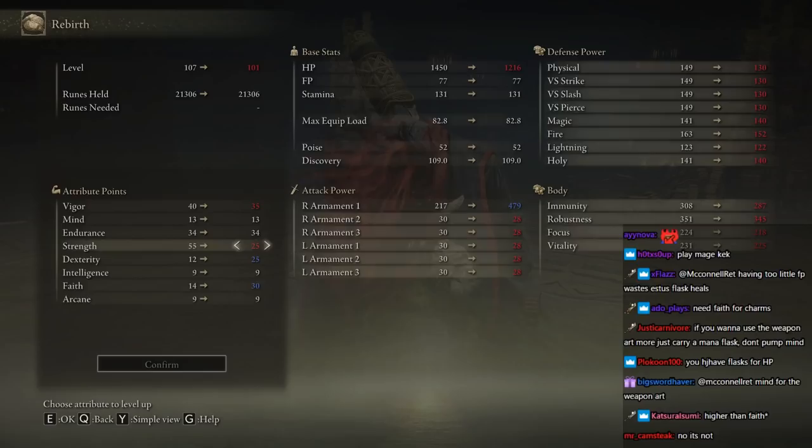It costs 11 FP to use? That's not that much. I have 77, so I can cast it like six times.